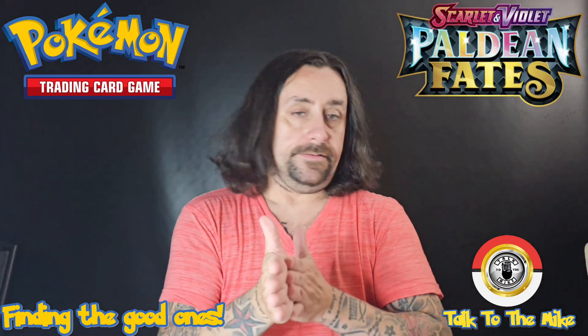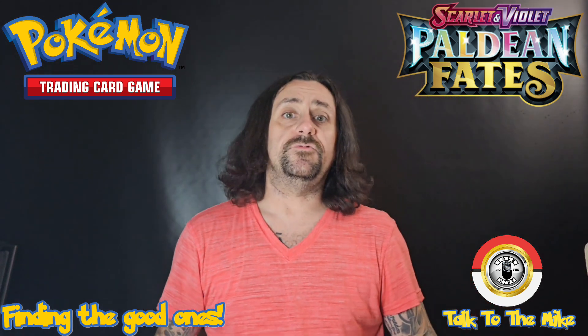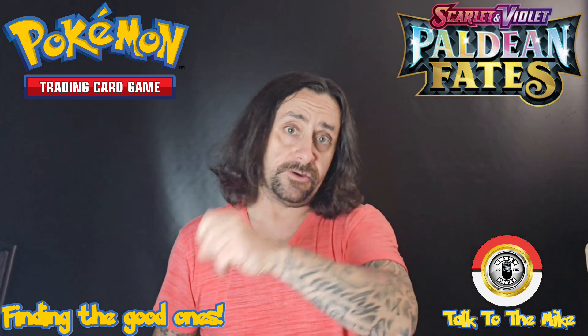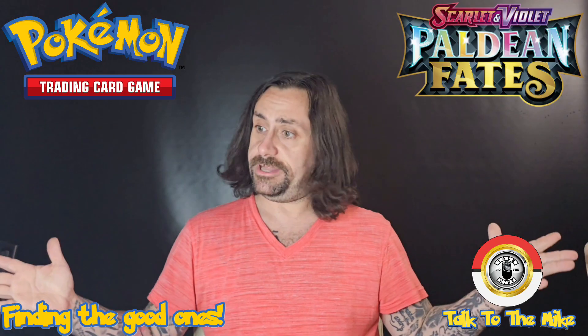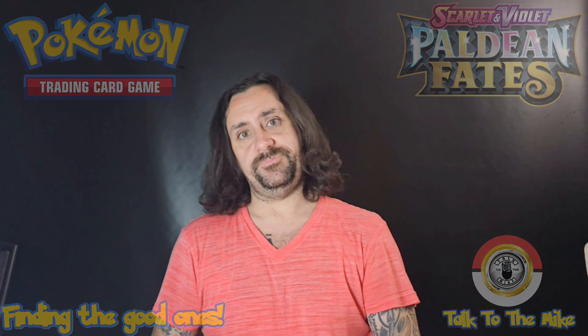A little stroll down memory lane. The next ones will be opening some more Twilight Masquerade because I'm going to find that green ninja. Sleeve-worthies tonight: Full Illustration Art Nemona, beautiful Entei, Full Art Pommy, Full Art Klawf, Paldean Cruiser, and the shiny Toxicroak. But like always, thanks for watching — I'm TottenhaMike, take care.